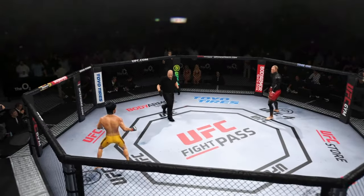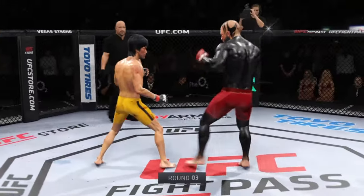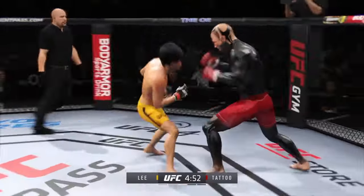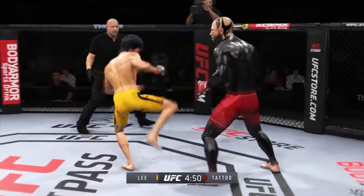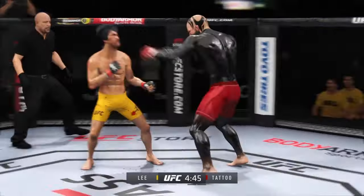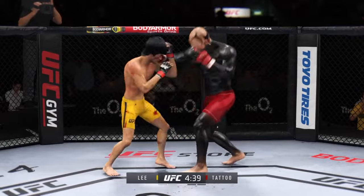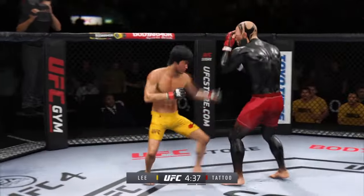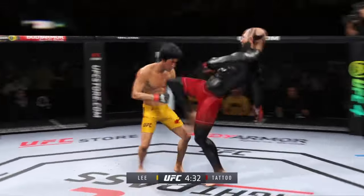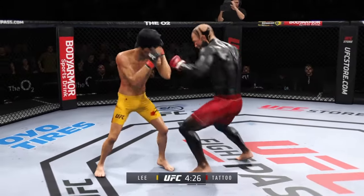As the next round gets underway, his strong leg packs so much power that even when he doesn't throw it full throttle he's able to inflict damage. Even when he feints it, he draws out reactions from his opponents because they don't want to get hit with any more of those kicks — it's a sight to behold. He mixes it up nicely, staying heavy and active. A combination lands and almost every strike found the target — he's so accurate.